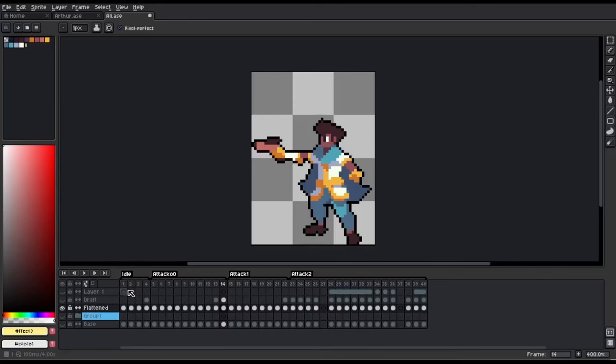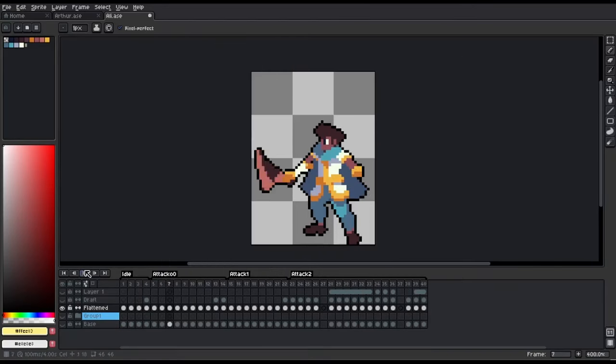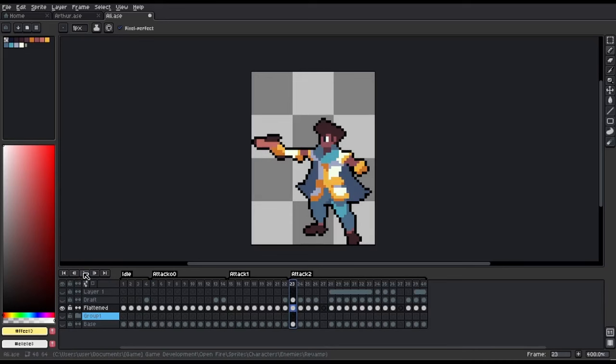Finally, Ali has very tricky and tactical attacks. Ali can also summon traps on your side of the field, summon waves that attack you, and his ultimate attack is summoning a desert storm. So watch out for that.